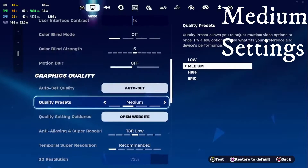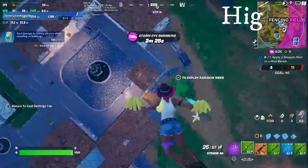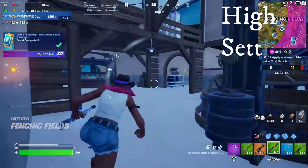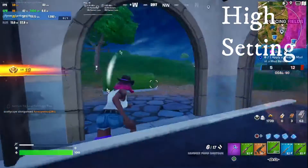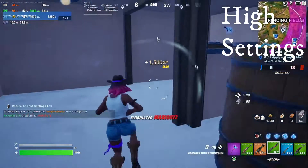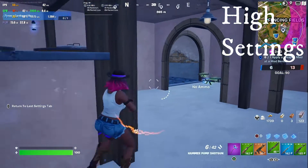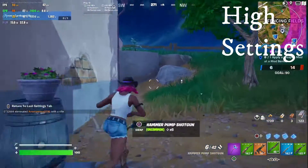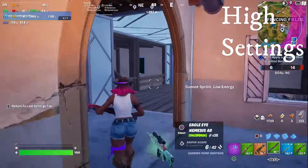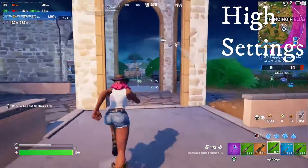We're swapping over to high settings now to see just what high can do. I did skip the epic settings — I did not feel the need. Right off the bat we're sitting around 40 FPS. It's pretty much sitting around 40 to 50, but it can drop down to the 30s when you're in the middle of a battle or an intense scene where the APU has to work harder. When you're looting or just running around on high settings, you're looking at around 50 FPS, which is amazing for an APU. But if you're even the least bit competitive, I'd say go on low settings.